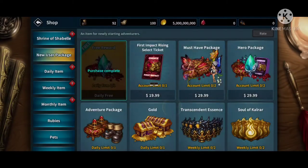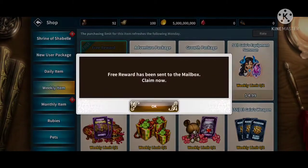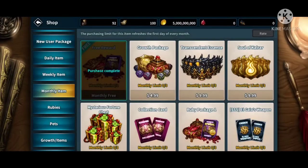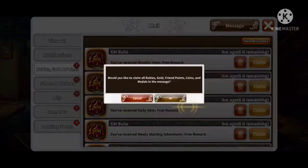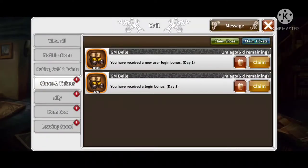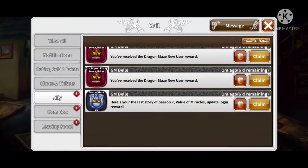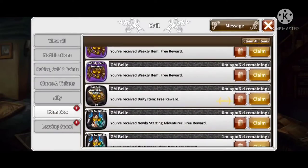Collect the new user package, the daily item, the weekly item, and the monthly item — that will give you more rubies and more summon tickets. Once you collect all those, go to your storage or your mail and collect everything there. As you can see, we actually got 1,060,000 gems just from those couple of logins, which is pretty crazy.